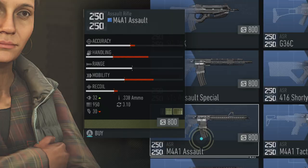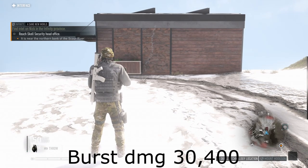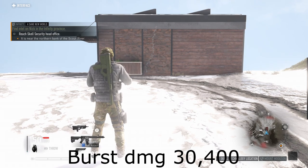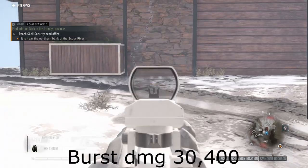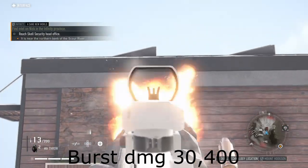Next up we have the M4A1 Assault Variant. The best in class RPM and high bullet damage gives this the highest burst damage of all the guns I'll be looking at. The only problem is it has very harsh horizontal recoil, which is what causes the most problems when trying to control your gun.